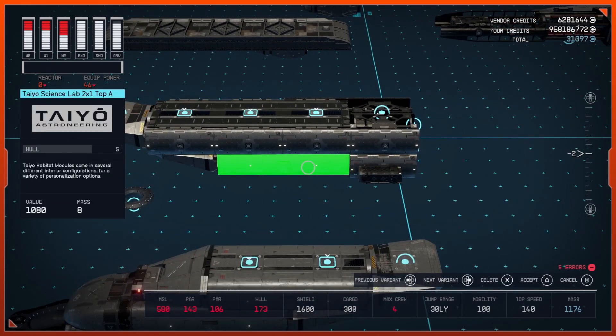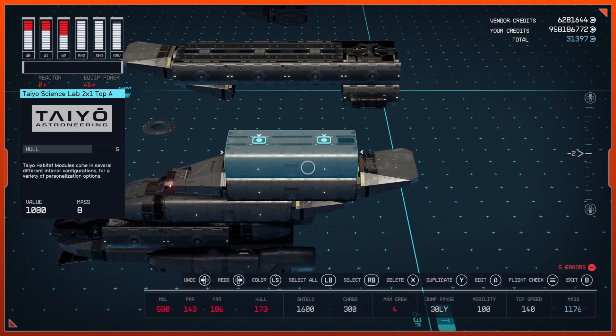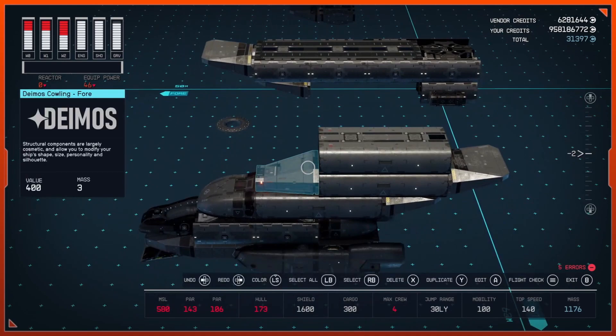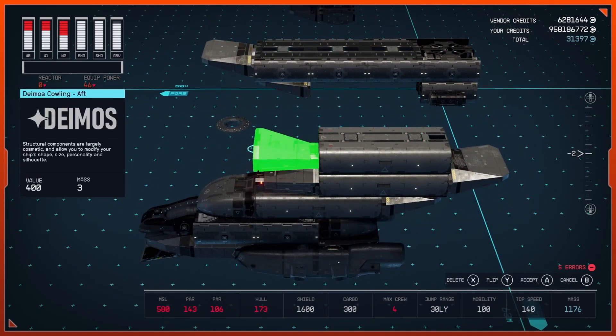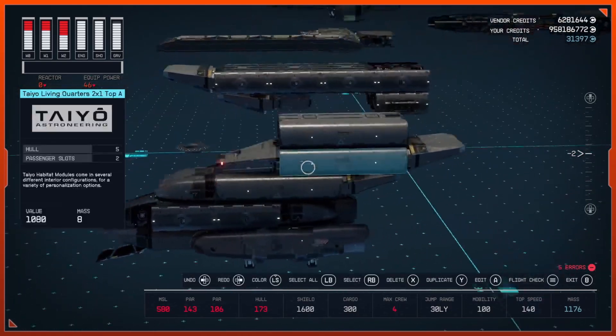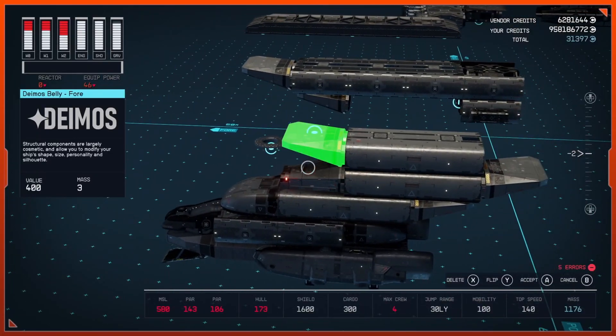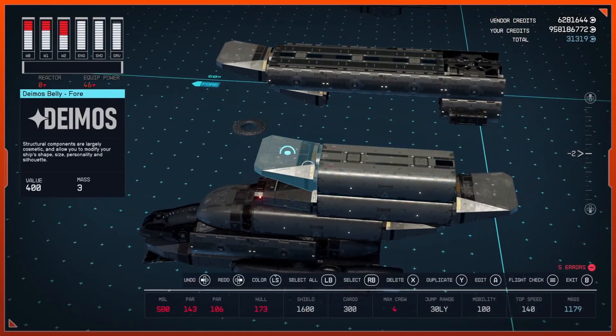Next, bring out a Taiyo Top A 2x1 — I'm going to use a science lab, you could use whatever you'd like. Then duplicate and flip a belly and attach a belly right here.